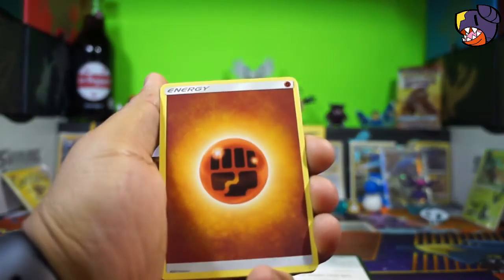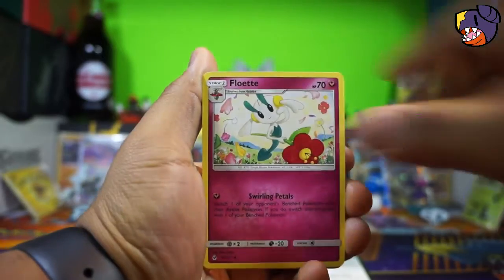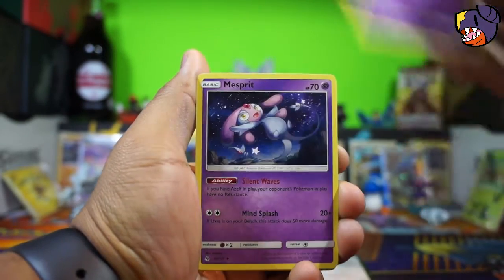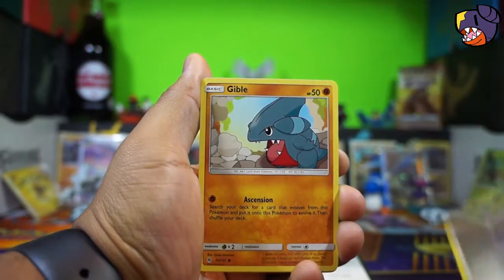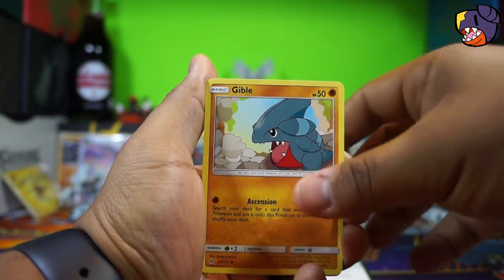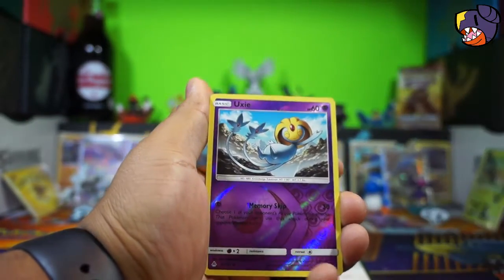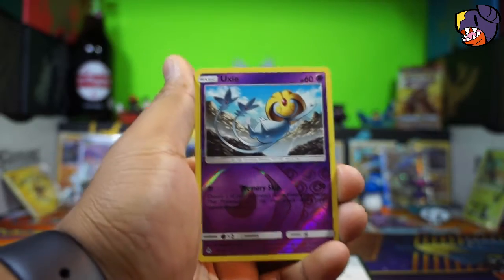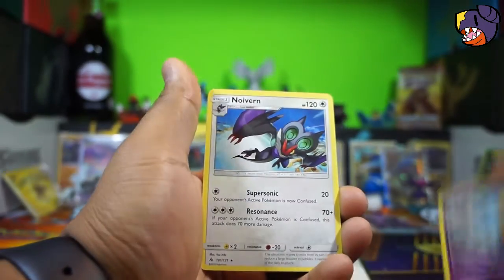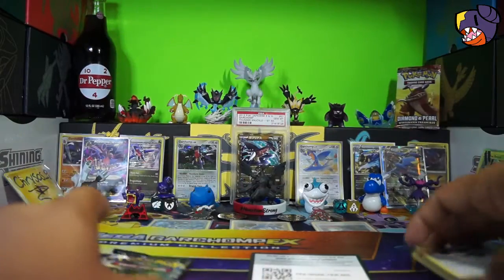Hopefully we get some good stuff out of two packs. We got a Fighting Energy, a Floating Energy, a Poipole, Mesprit, Honedge, Noibat, Gibow, Exeggcute, Gummi, a Xurkitree — nothing special — reverse, and a Noivern. Oh no. All right, hopefully we get a better pack here.